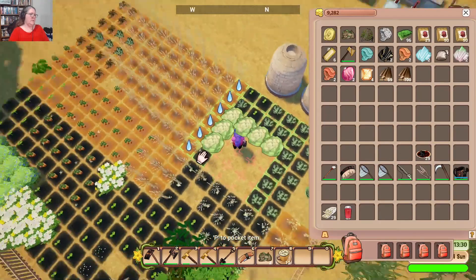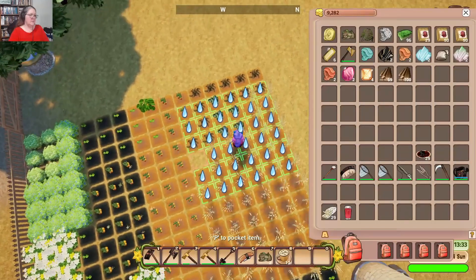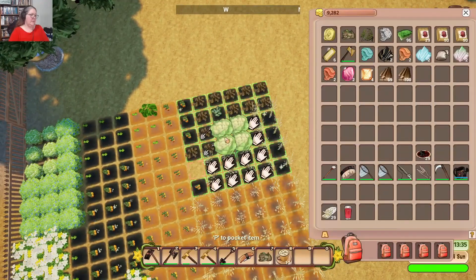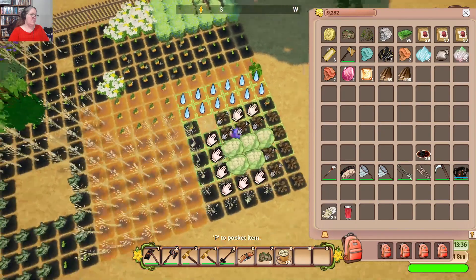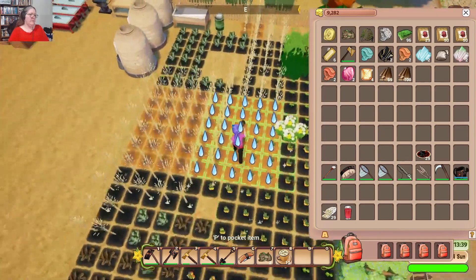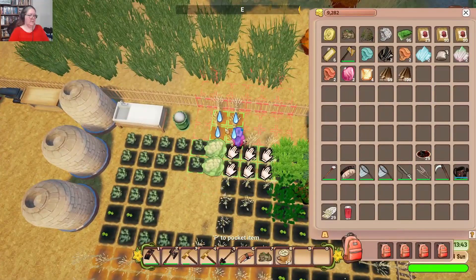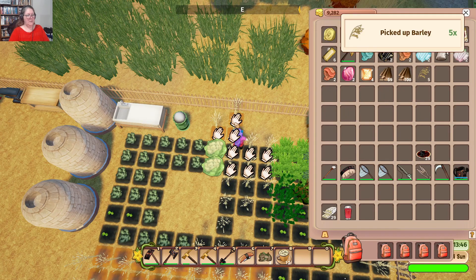I'm thinking that's all harvesting, isn't it? Okay, except for a little bit over here and a little bit over here. Let us go and harvest all the things — this is going to take a little bit. We needed the barley because we need it for Zoe, and we need 300 bags of barley.